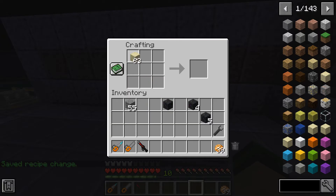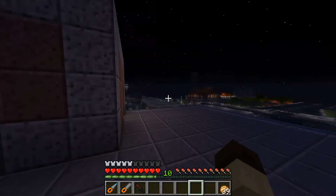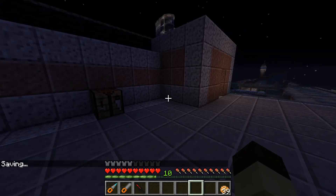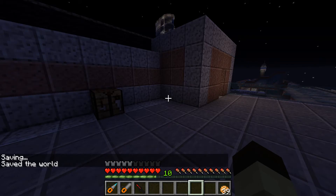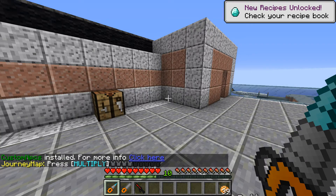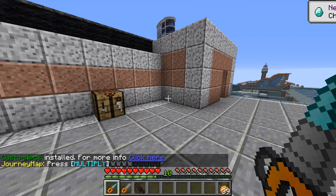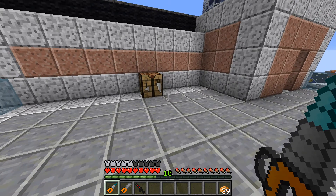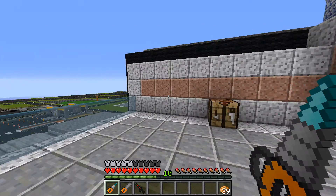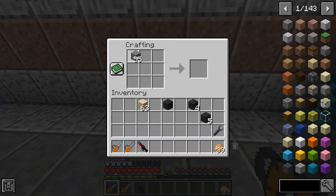It won't work yet until you fully restart everything. Save the server and game, exit completely to Windows, then restart. Once you log back in, you should see a 'New Recipes' notification in the top right — that's either Minecraft or JEI. That confirms the recipe is active: one gravel plus one sand now gives five pieces of road.